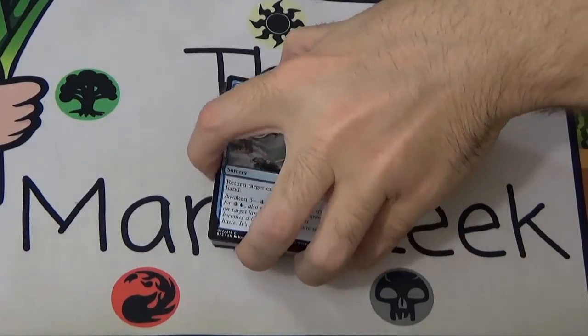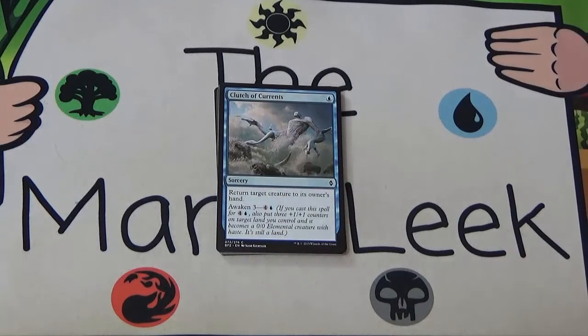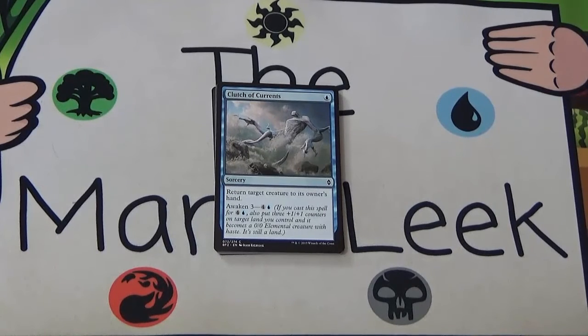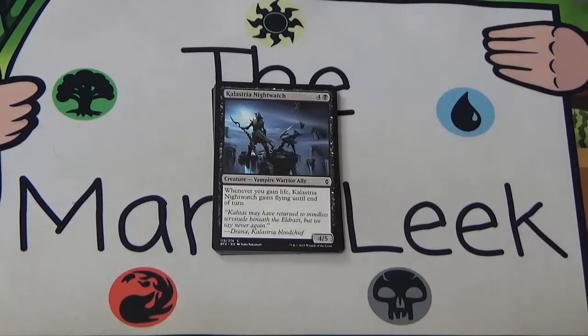Up first we've got a good one — a first pickable card I think. Clutch of Currents, a single blue to return target creature to its owner's hand. You can awaken this for four and a blue to make a 3/3 land in addition. Clutch of Currents is just a huge tempo play. I'm often happy to play this for one blue and I'm always happy to play this for four and a blue later in the game to get through for some extra damage. Love Clutch of Currents.